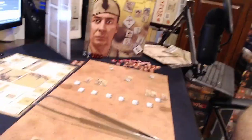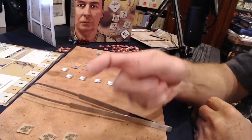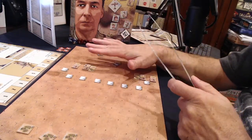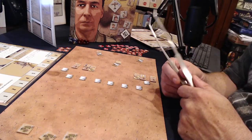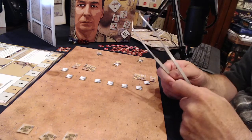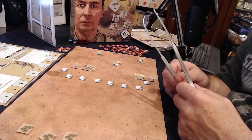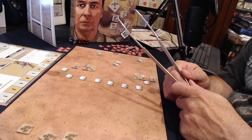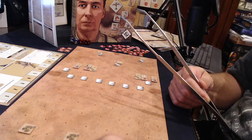Here is our map all set up and ready to go. North is that way, south is down here, west is towards the camera, and east is over here. The Brits are set up in the bunkers on the eastern side. So let's talk a little bit about the setup.